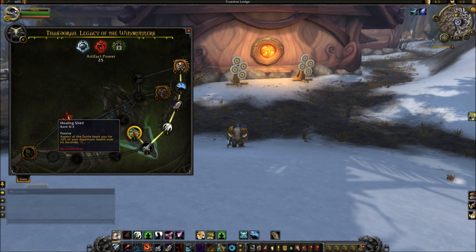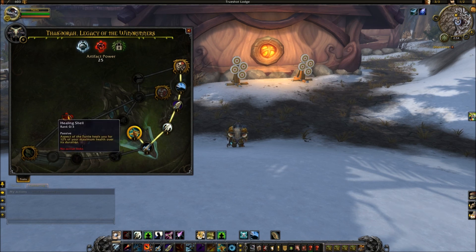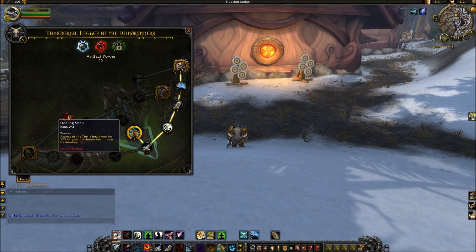Healing Shell: Aspect of the Turtle heals you for 12% of your maximum health per rank over its duration — at 3 ranks that's 36% of your maximum health while in turtle form. So you have great survivability overall: 50% of your health through Exhilaration, plus another 36% through Healing Shell when you use Aspect of the Turtle, plus Disengage's damage reduction. Seeing that turtle shell pop up and then healing for a huge chunk over 8 seconds — that's going to be a nuisance in PvP and pretty strong for survival.